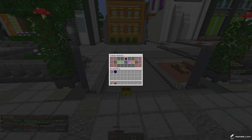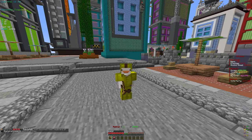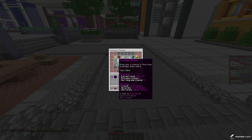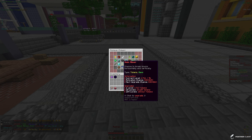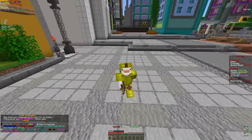Let's go ahead and claim our tokens from our robots. We currently have 178 trillion tokens to claim, which puts us at around 180 trillion tokens. In the previous videos we've been grinding a bit and we do have the whole top row maxed out on our pickaxe, which is pretty good. We're also working towards enchants like Napalm Strike, Zeus, and we didn't max out Meteor Shower.